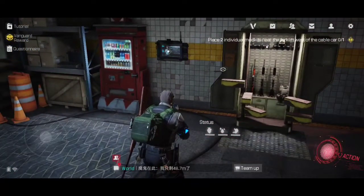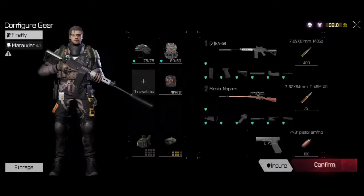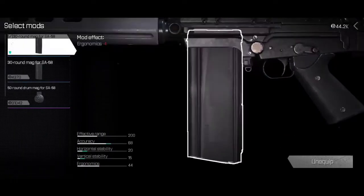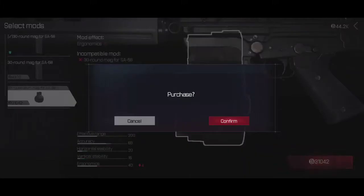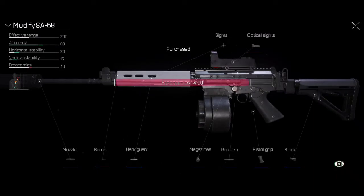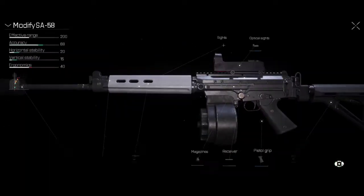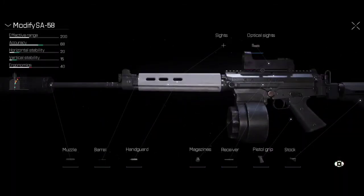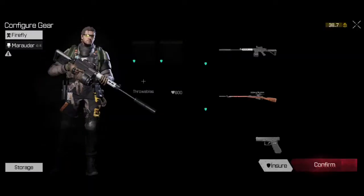I'll just give you a quick overview of my loadout before I get started. I go for the SCF 58 which is my favorite gun. I've actually ran out of money, otherwise I'd put a bigger magazine on that because I do like the bigger one. So with the basic optical sights and a suppressor - which is quite expensive - and the magazine, that's that.